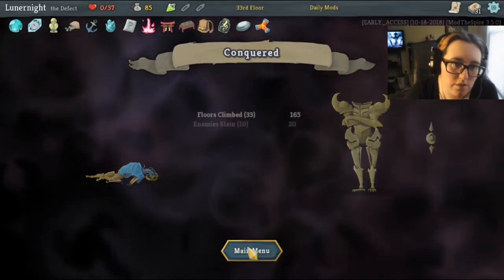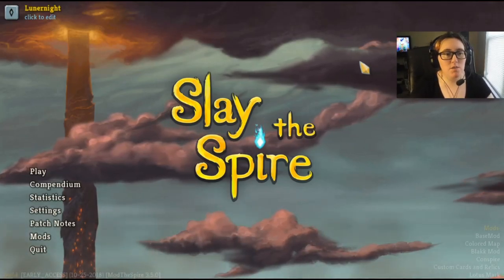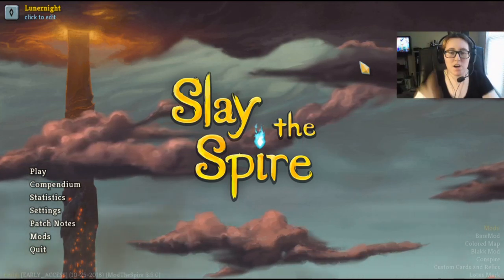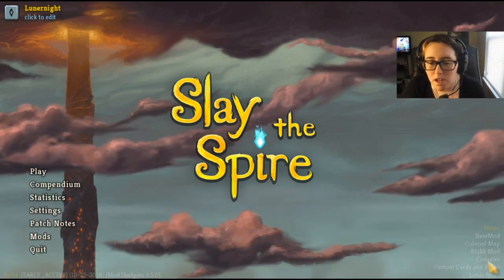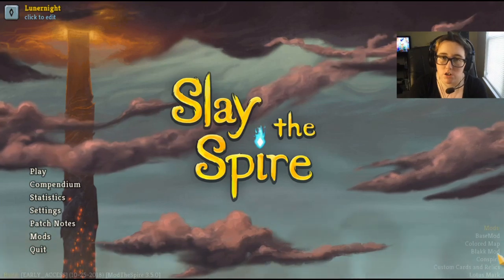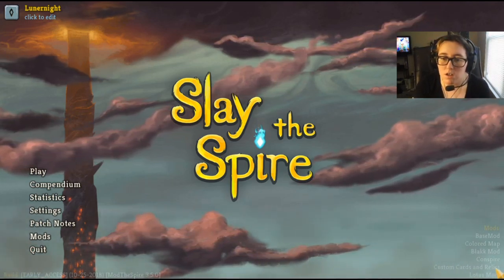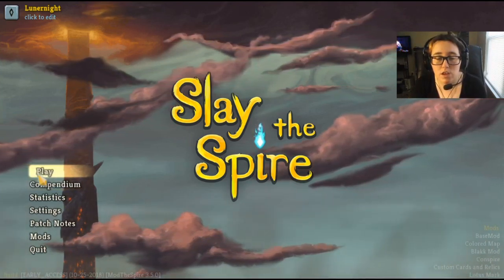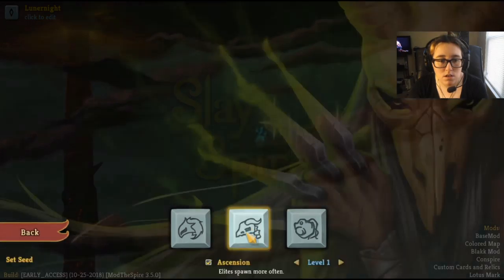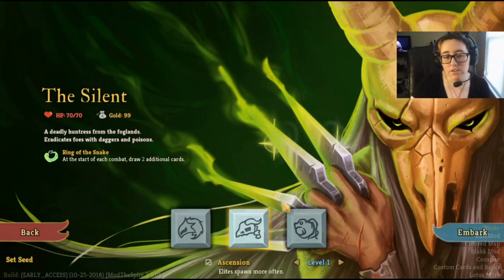Hello friends, my name's Internet and welcome back to Slay the Spire modded. We're gonna be playing a couple different mods today: the colored map, because it's beautiful; the Black mod, which is just an expansion on cards, monsters and relics; Conspire, which has custom cards designed by people of Reddit; and the Lotus Mark, which adds a new archetype for the Silent — a lotus archetype. I don't really know what that is but we're gonna find out.